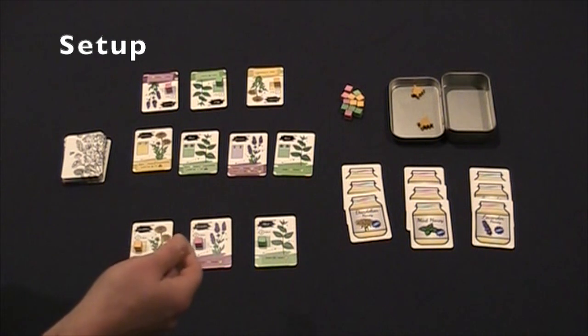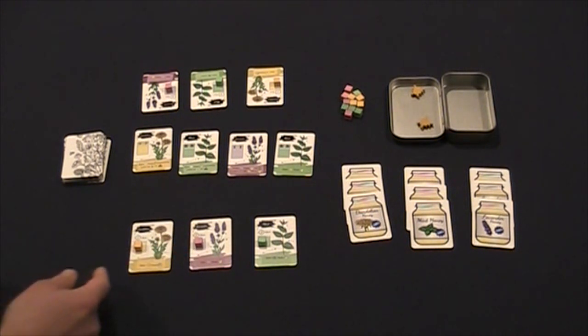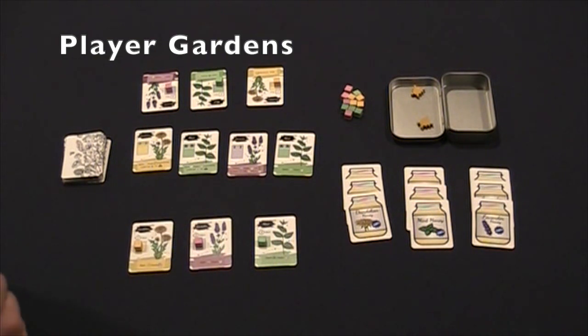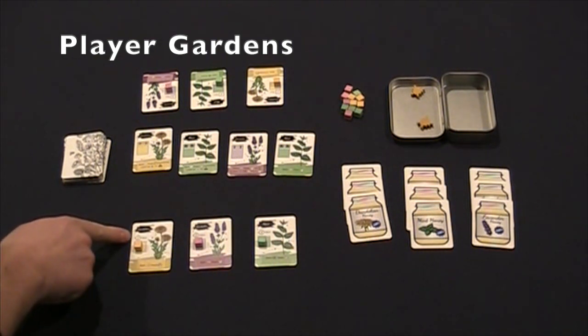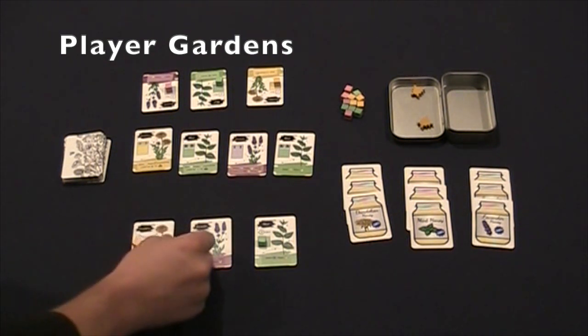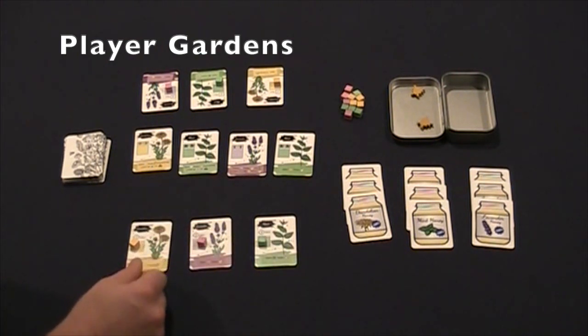This is the setup for a two-player game. Each player will take three flower cards that are start cards for the game with matching symbols and lay them out numbered one, two, three. Every player will start with a dandelion, lavender, and mint flower, but they will not start in the same order. Initialize your cards with a nectar cube of the matching color.